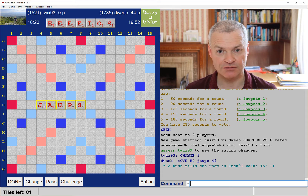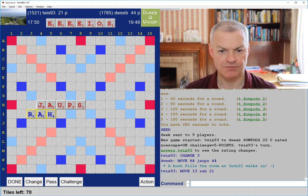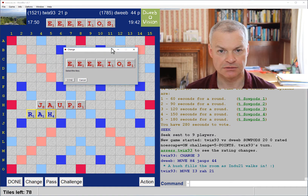Unless my opponent sticks an R out for Eerie. And if I change, I'll keep E and S. Even if I played Jaup and retained the S, this would have been a pretty grim rack. I don't have anything down from the J which reaches the double word square — the best I've got is G. Well, there is an R but it's not available for Eerie. So I'm going to change.